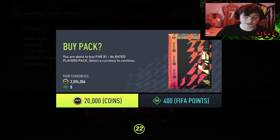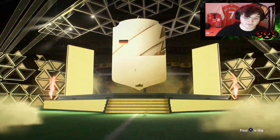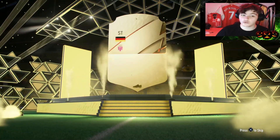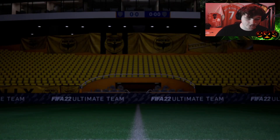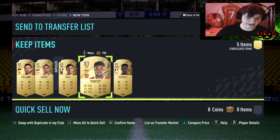Now the last one - we need a big boy. We need a Ferland Mendy to literally make profit, a big type of player like that. Not a single walkout from any of them, which is unfortunate. Why did I just think I got Ben Yedda? Ben Yedda is French, he's not German. Once again, really poor pack.